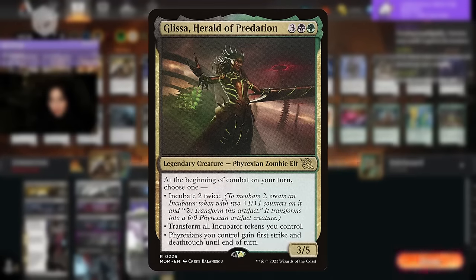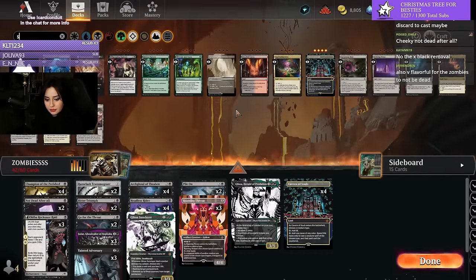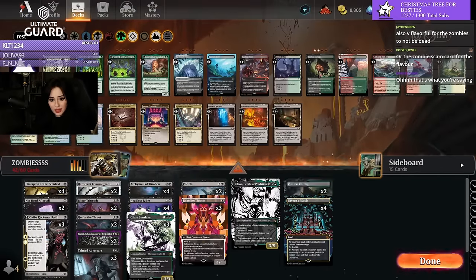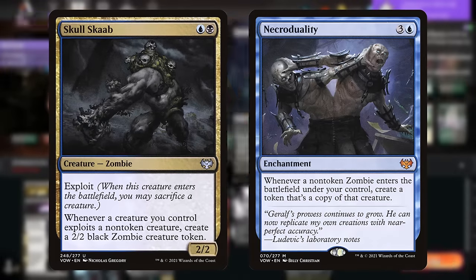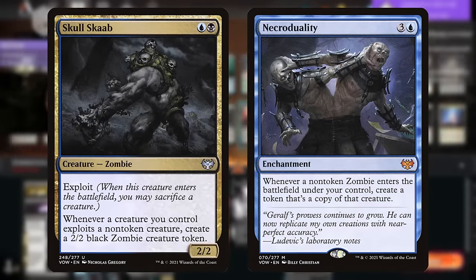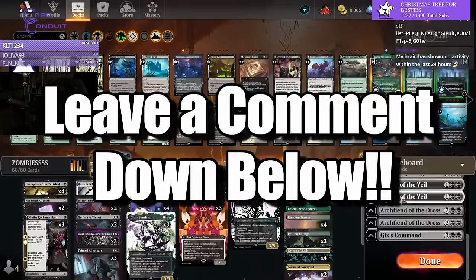At the top end of the deck I'm playing a copy of Glissa, Herald of Predation for a potential Incubate 2 twice, or Incubate and Transform in the same turn. I've heard some people have success with Roaming Throne in Zombies in Dimir to take advantage of exploit triggers and Necro Duality, but I'd have to try it out myself to see if it's better than Golgari. Let me know in the comments if you want me to try a Dimir version.